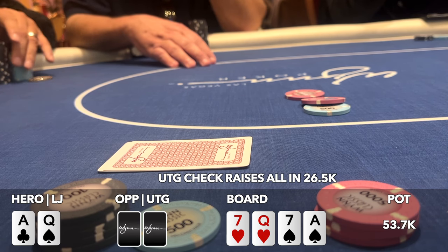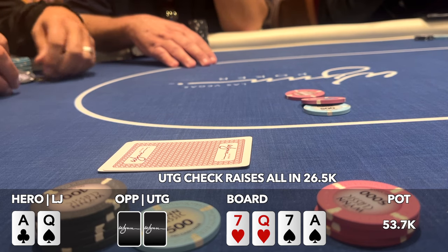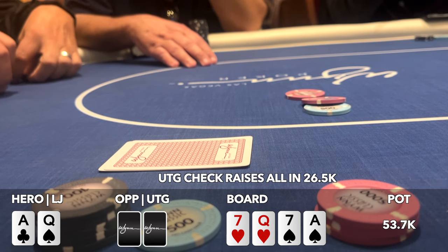Could they really be holding a seven? It seems more likely they have some kind of big ace and flush draw combo — ace-king, ace-jack, or ace-ten of hearts or spades. We have to call 16,000 into a pot of over 53,000, meaning we only need to win about a third of the time. Top two pair is still a super strong holding. We call — and our opponent shows pocket queens. We're in terrible shape. Our only hope is the case ace on the river, but it's an inconsequential three and we are out of the tournament.